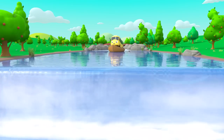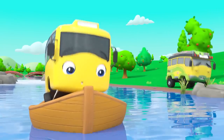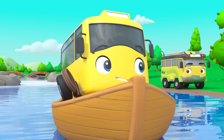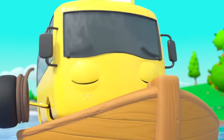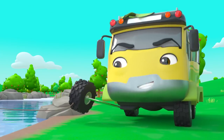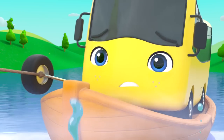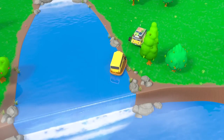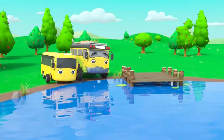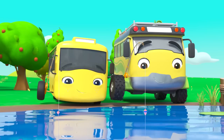What's Daddy pointing to? A rope — perfect! The waterfall isn't far away now. You can do it — go, Buster! Nice throw! Daddy Bus is pulling Buster back to the shore. Nearly there — just a bit further. Phew, back on dry land! Now Buster and Daddy are fishing instead — that's much more relaxing!